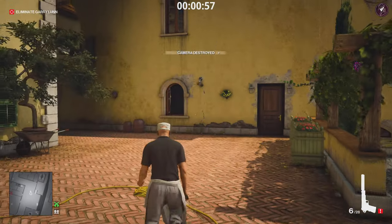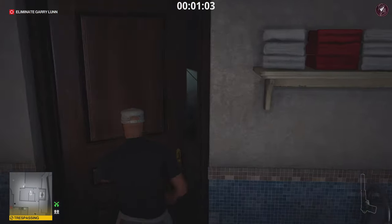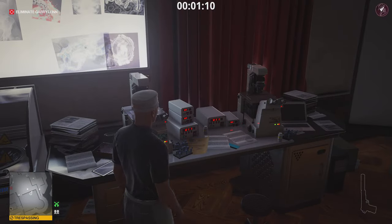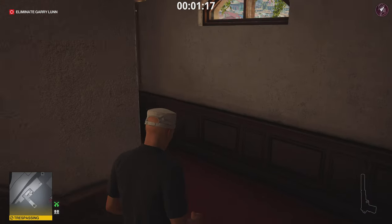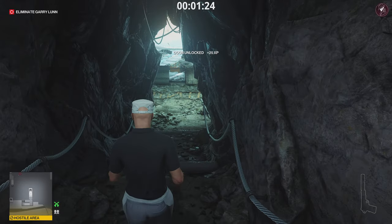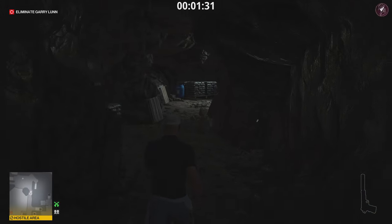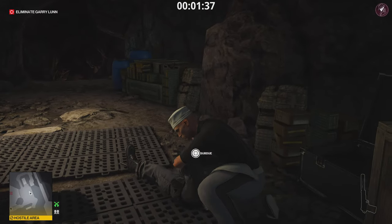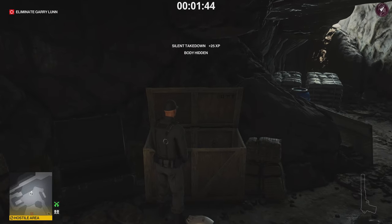Take out a pistol and shoot out the camera — not completely necessary as we'll take out the evidence later. Grab the key card from the nearby room. Gary Lunn is in the laboratory area, so we head into the caves, swipe the key card on the door, and enter. There's another guard to take out since we're now in a hostile area and this disguise has to go. With the guard's back to you, subdue him, put him in the nearby crate, and put his disguise on. Drop down this ledge — aim, move forward, and press drop at the same time.